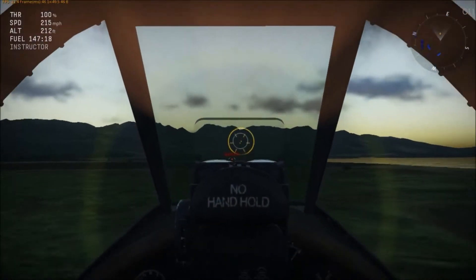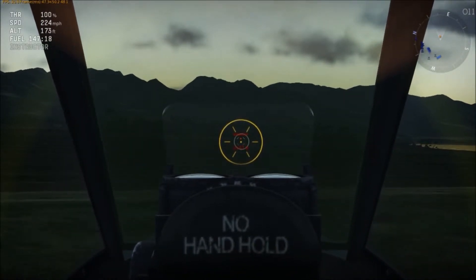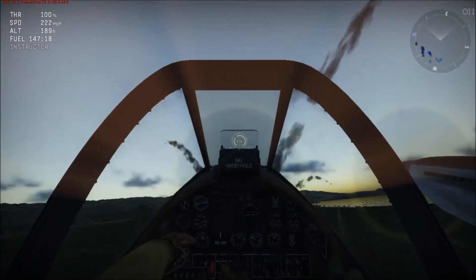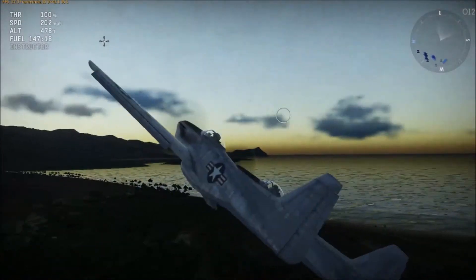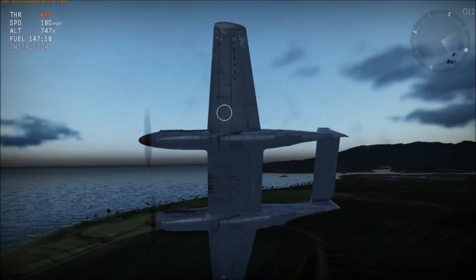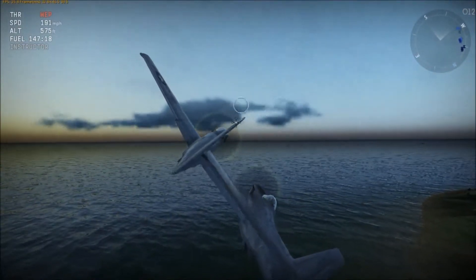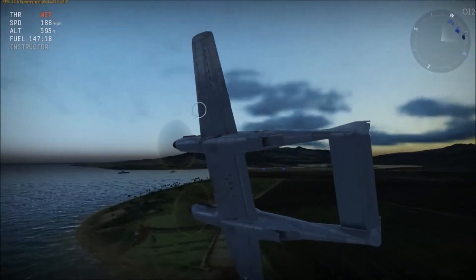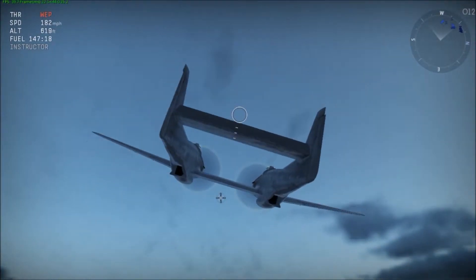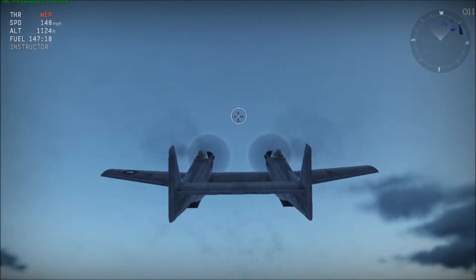I'm going to try the cockpit view since I don't usually use it. Let me see if I can fire a few shots early and hit that one target — I wish they had more in the test flight. Okay, there we go, you can see it blowing up. But this thing really does seem to want to fly into the ground. At low altitude this thing is going to be easy prey for any high-altitude fighter.